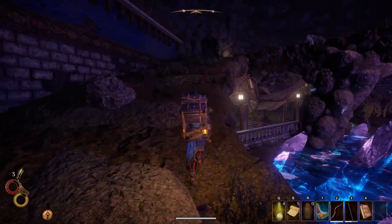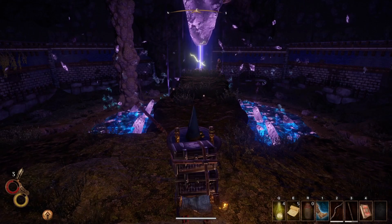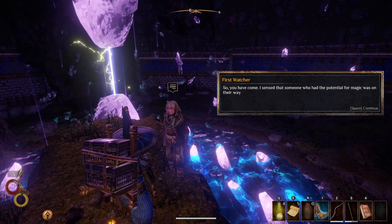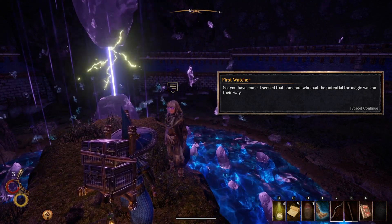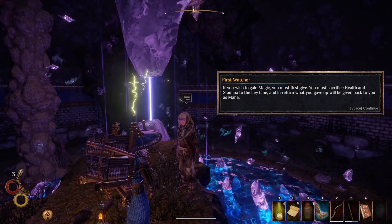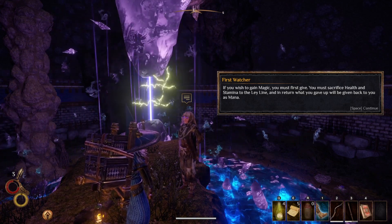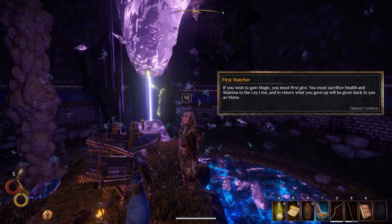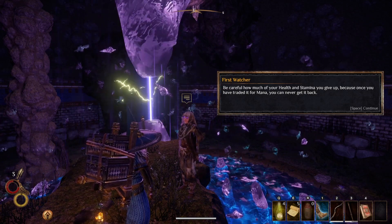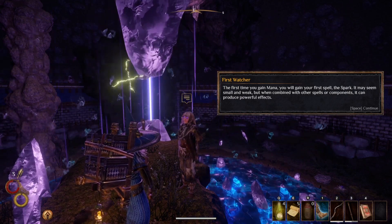We also have to purchase a spell from one of these guys — I think it's either the first or the ninth, can't remember. So you have come — I sensed that someone who had the potential for magic was on their way. If you wish to gain magic you must first give: you must sacrifice health and stamina to the ley line, and then what you gave up will be given back to you as mana. Be careful how much of your life and stamina you give up, because you can never get it back.